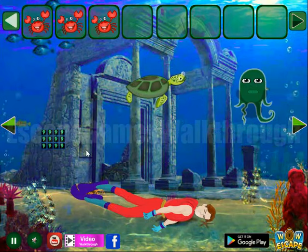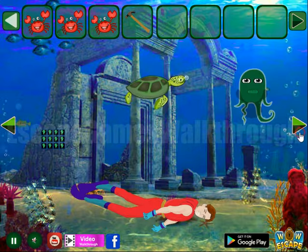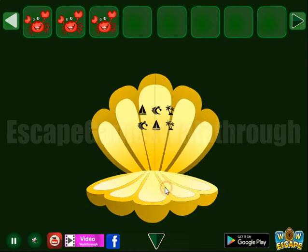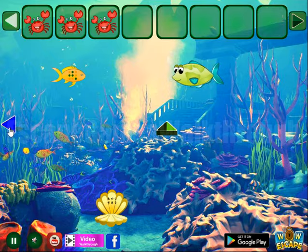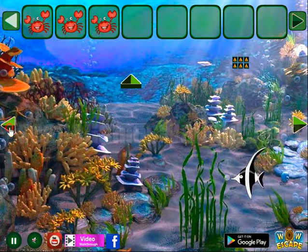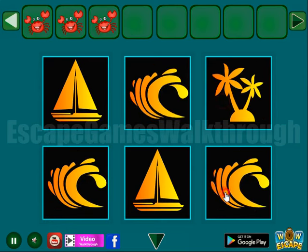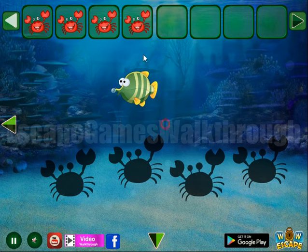Here we can take a hammer. Use it to open the clamp and get boat, wave, and palm. Wave, boat, and palm. So finally I found all four crabs.